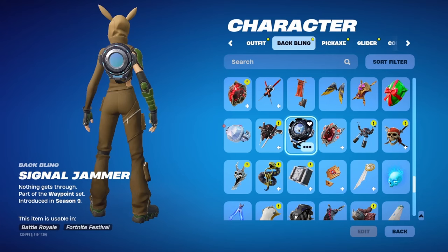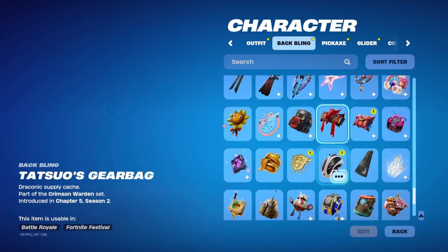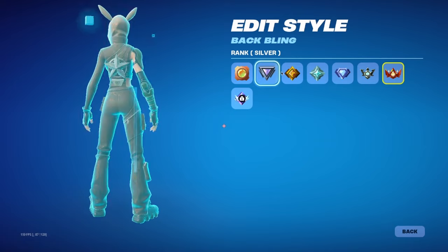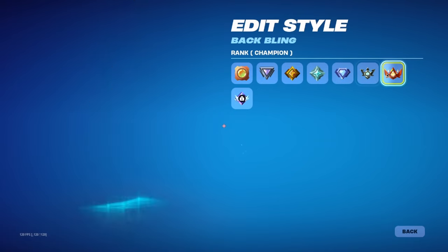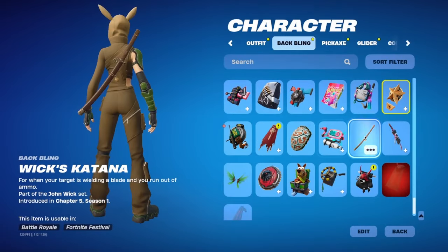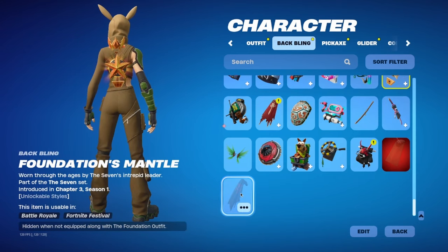This one I use with Breakpoint, this one I use with that white skin. The Vanguard Star — this is one of my new favorites. You can actually change the color with your rank, so whatever rank you are that's what color the back bling is. Champion looks like this, Unreal is pretty sweet. I feel like Elite honestly looks the cleanest — Unreal is just a little too bright. Wick's Katana I use sometimes, only when I'm using his pickaxe.